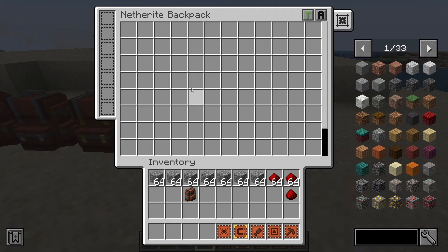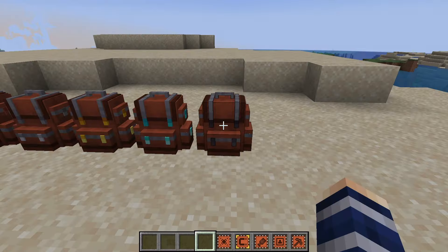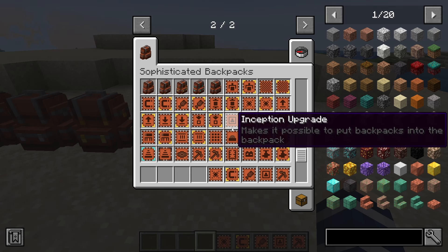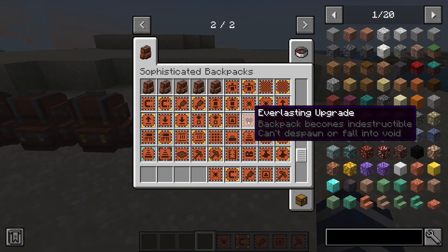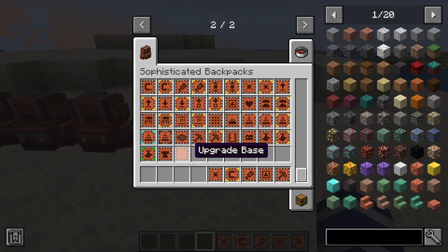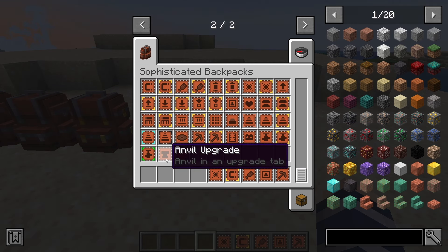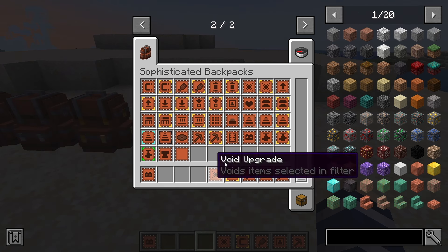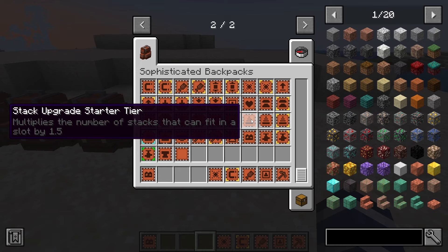Now we're going to go over a few of my favorite upgrades for the backpack, but you can definitely come in and check out a lot of the others — there are way more than I'm showing. There's the everlasting upgrade so the backpack won't fall into the void, won't despawn, and is indestructible. You've also got stonecutter upgrades, crafting table upgrades, energy upgrades, and even an anvil upgrade so you can use an anvil inside the backpack. You can also add RF energy storage.